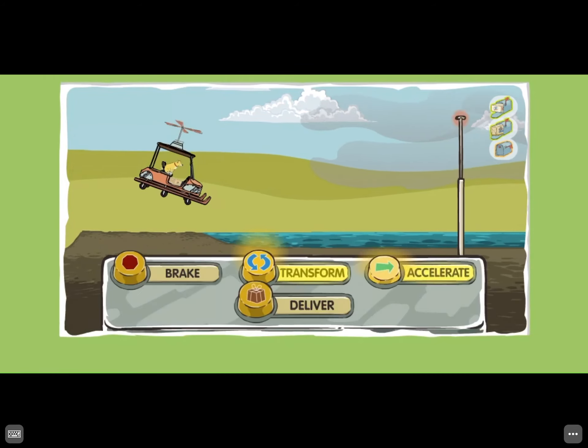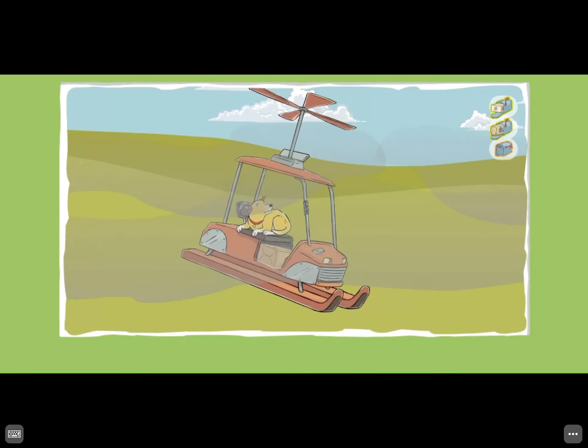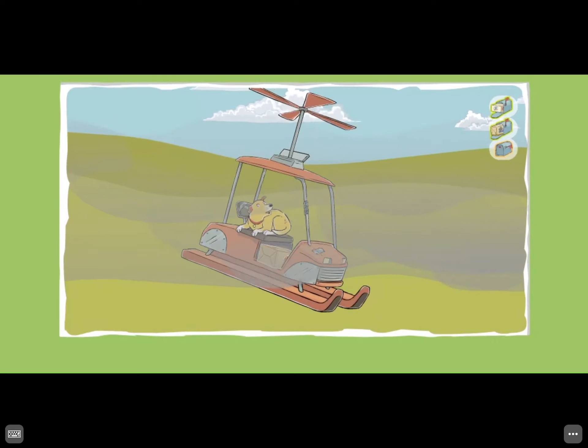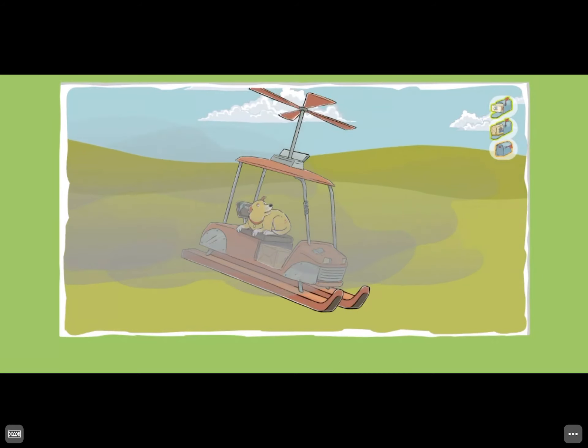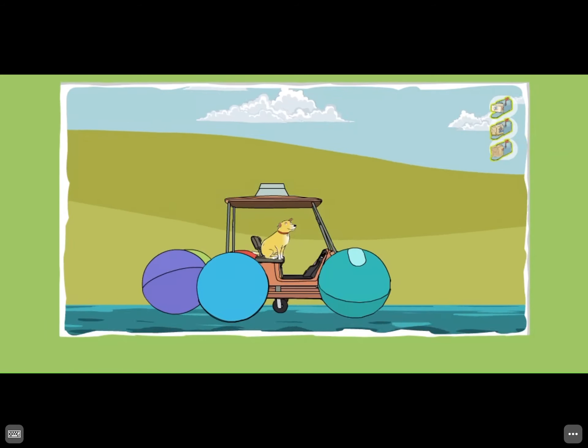Fog! Transform! Oops! That's not the right button. We need it to change! But let's keep going! Looks like a mailbox ahead! Break! Let's deliver a package! Press the Deliver button to deliver a package.